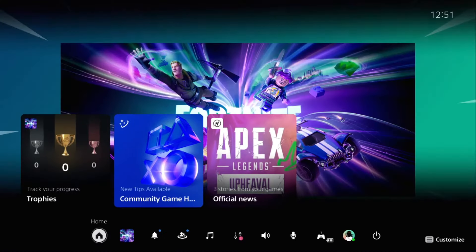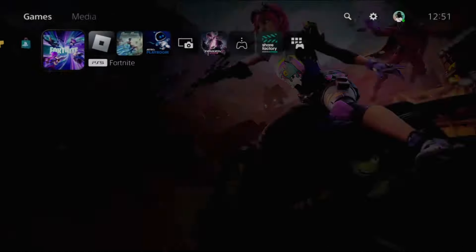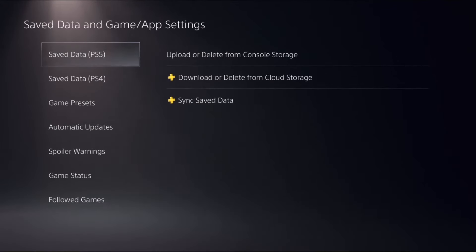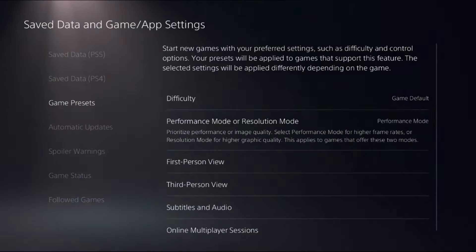Hey guys, I will show you how to get 120 FPS on Fortnite on a PS5 on a 60 Hz TV. In the first step, we need to simply go to the home page, close the game properly, then go to Settings, select Save Data and Game App Settings, choose Game Presets, and then select Performance Mode to get the higher frame rates for games.